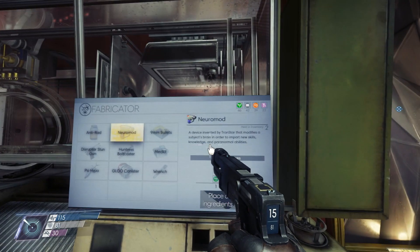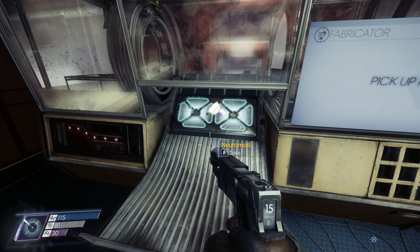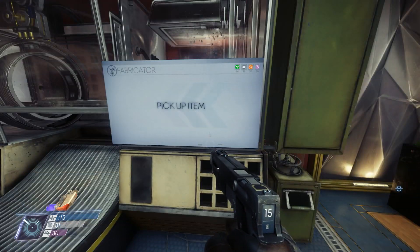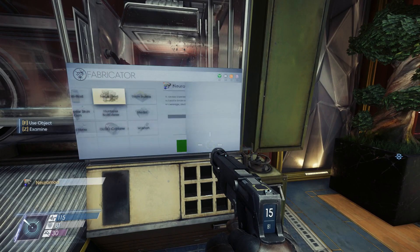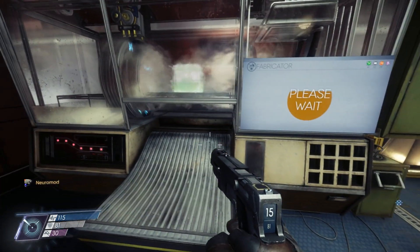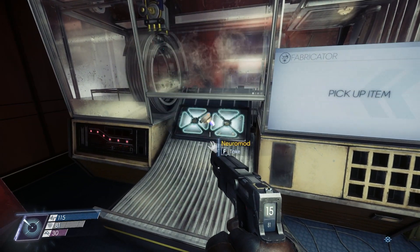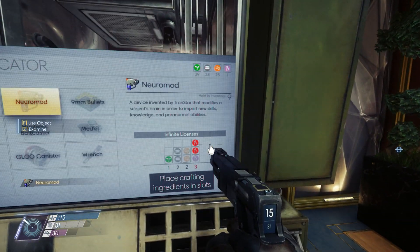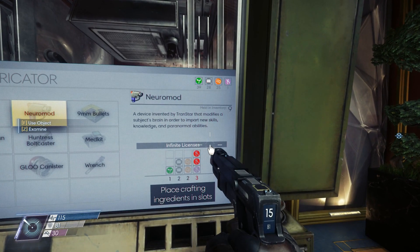We're going to dump everything into neuromods - hooray! This is pretty great. That's the last one we can make - our limiting material now is exotic material. So nothing more to it than to hunt more typhons. We have a lot of other supplies as well - very nice.